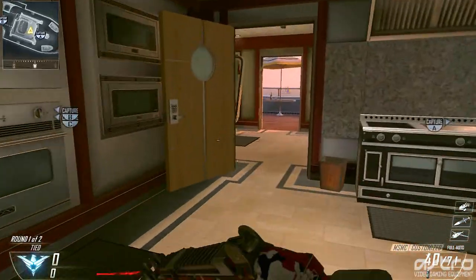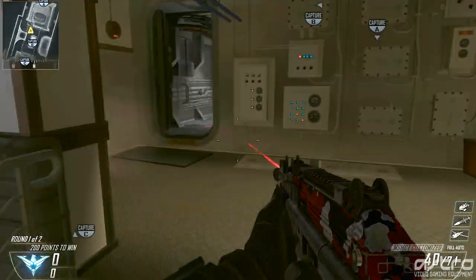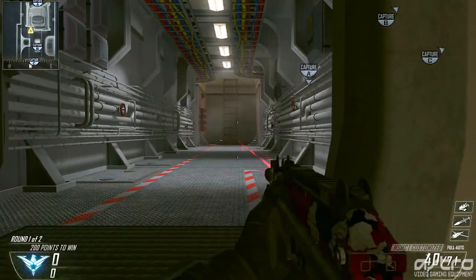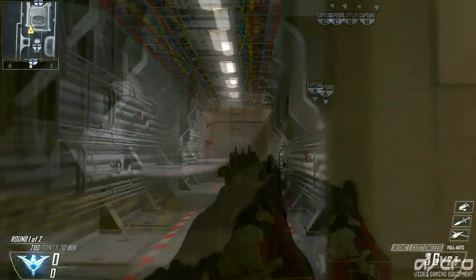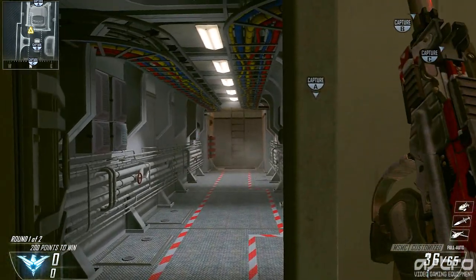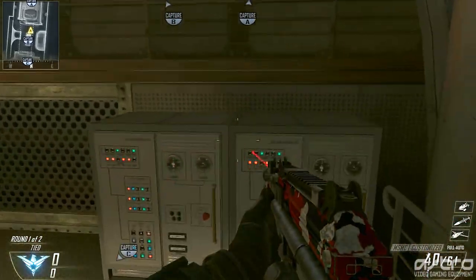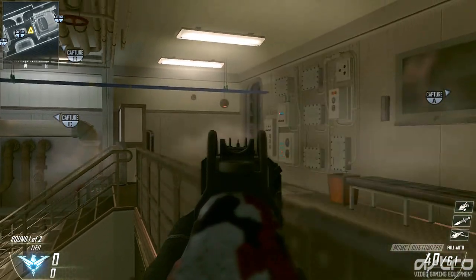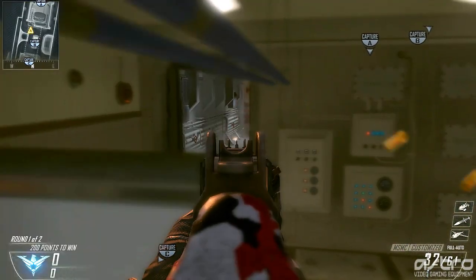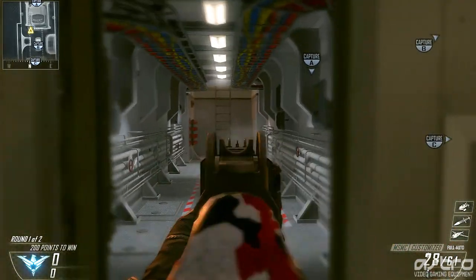Finally, moving down to the bottom of the map — these spots are especially useful for hardpoint or any objective mode with an objective down here. If you want to protect against people coming from this side, you can lay down and catch them as they drop in. Against weaker players you can hold this the whole hardpoint; against better players you need to move around. You can use this area as cover and duck down, or my favorite: hop up on this railing and look over this barrier, which is hard to shoot through. All three of these spots are solid for protecting this side.